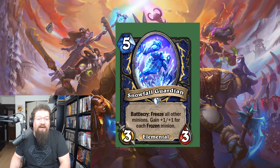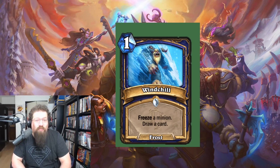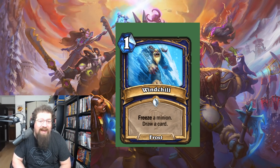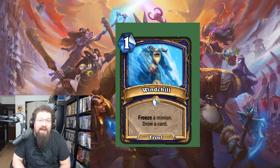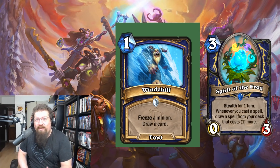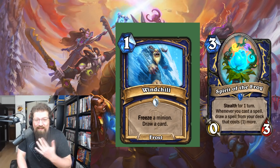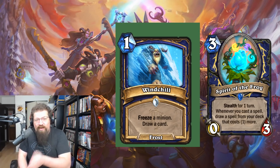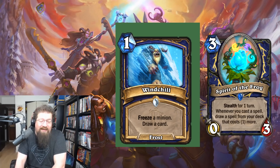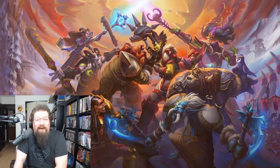At number seven, the other Shaman card is Windchill — one mana Frost spell: freeze a minion and draw a card. Freezing a minion can be very powerful, drawing a card can be powerful, and it's all for one mana. I put it slightly higher than Snowfall Guardian because it fits into multiple decks. With Spe'ar the Frog in particular — already a defining card in wild for cycle aggro Shaman — Windchill lets it cycle even better. You play Frog, you play Windchill, you're drawing a card and drawing a two-cost spell. Incredibly powerful and very versatile.